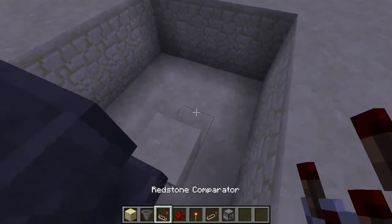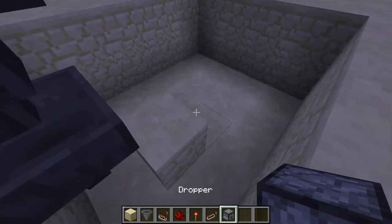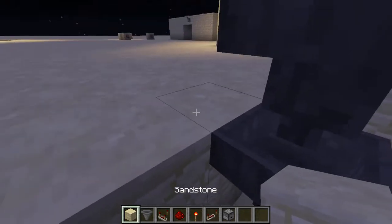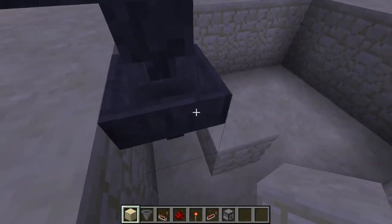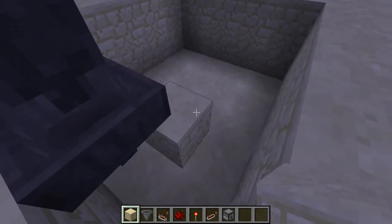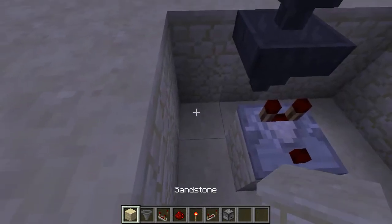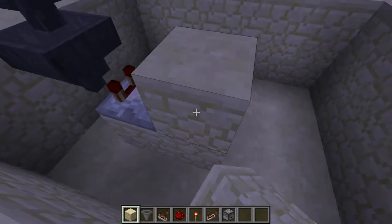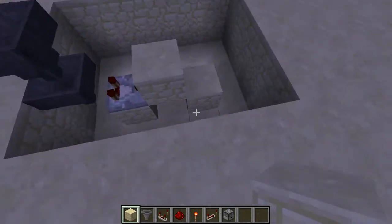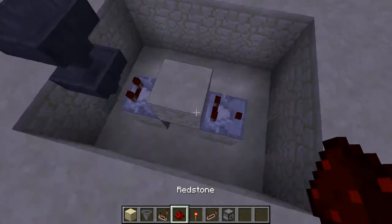Here are basically all the components you need. You need a dropper — not a dispenser — because a dispenser would drop the item into the world, but a dropper drops it directly into the hopper. Now add a comparator right there — don't click it, just leave it in default mode. Then go one up and one back down like a step, breaking that middle block, and add another comparator there.